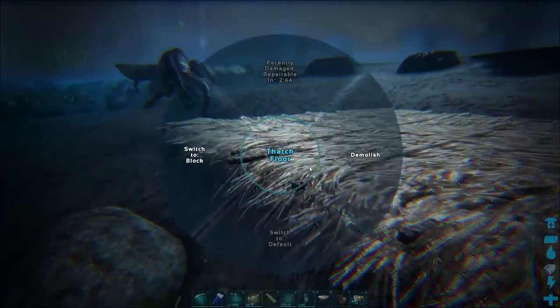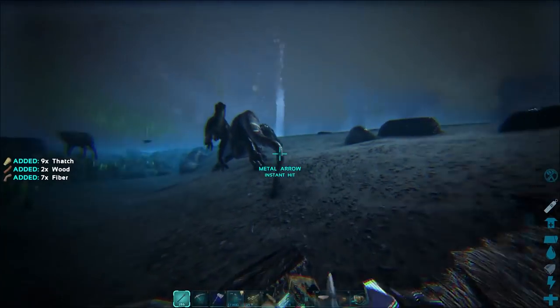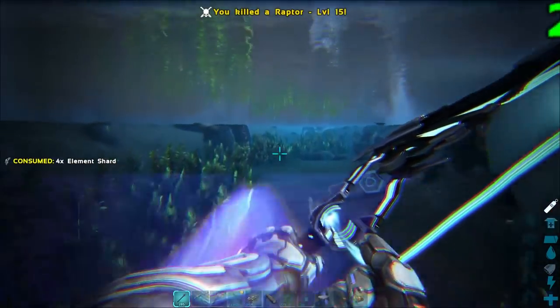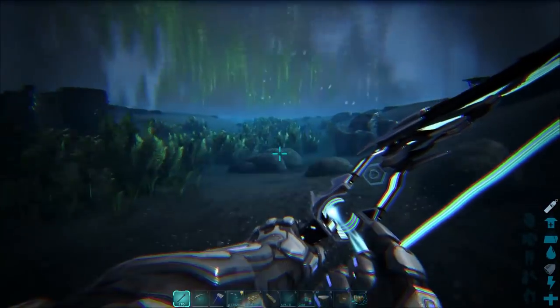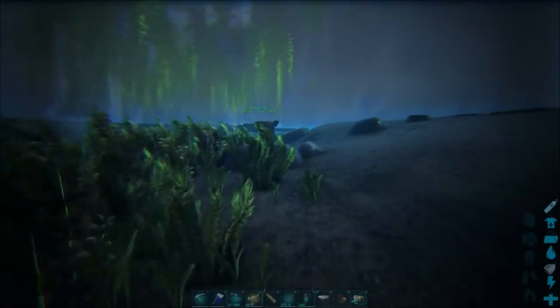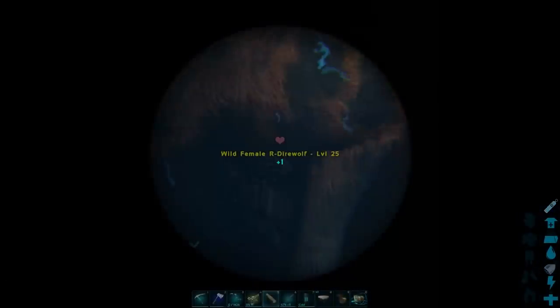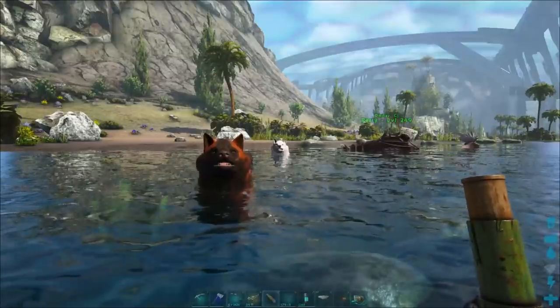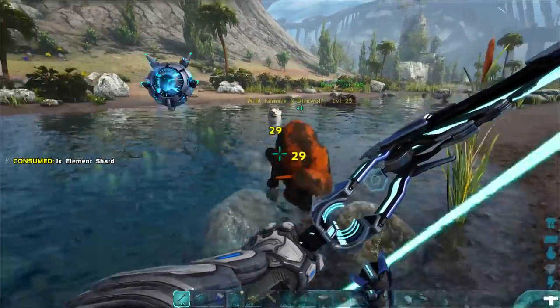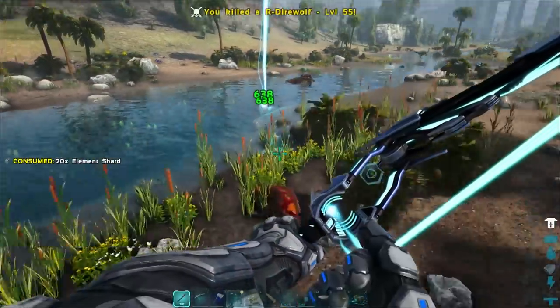We're going to take this thatch foundation with us - I've only got a couple of foundations anyway so you don't need a lot to get this done. Already we've gotten a bunch of fish so this is just going to be good preparation. Our Maywing is possibly under attack - some direwolves. I want a pack of direwolves to run around on, some cool looking high level ones.